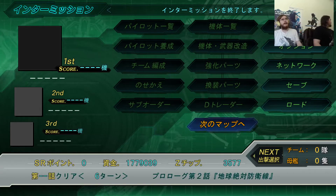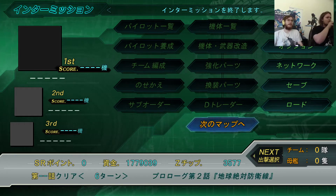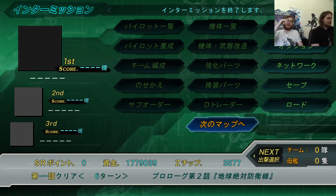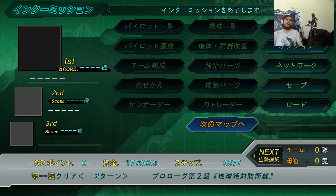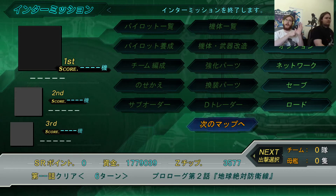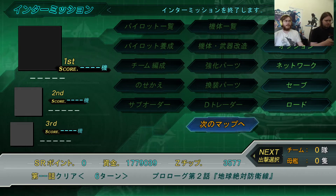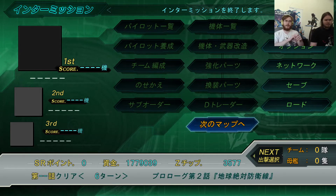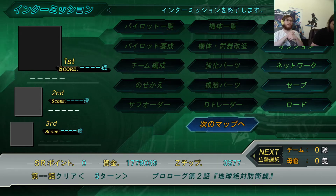Welcome back to this playthrough of Super Robot Wars Z3 Tengoku. Just a quick reminder - we're probably only going to do two stages today because at the end of stage three there's the first route split, going from chapters 4 to 11. We can go to the green earth, in which case we get the DX Ternay, the Zambot, the Gunlion, and the Dyebuster pilots - minus the Dyebuster itself. Or we can go to the blue earth, in which case after a single chapter we either go to North America, getting a lot of double O units.